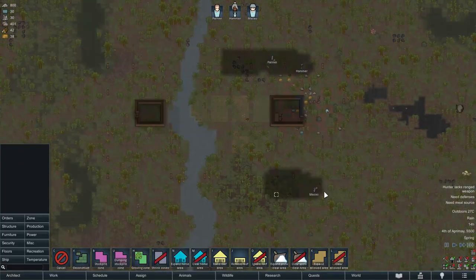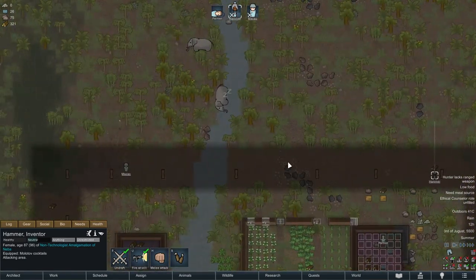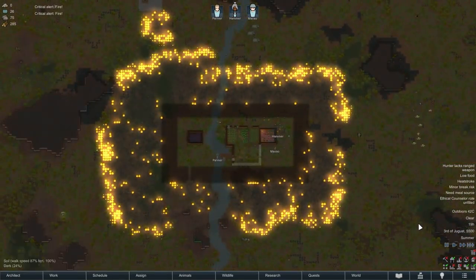Also, did you know you can use fire breaks to your advantage? That's right, you can build them to keep the fire out, but their extra advantage is that you can set the entire forest on fire and watch your enemies burn to a crisp from your front porch.